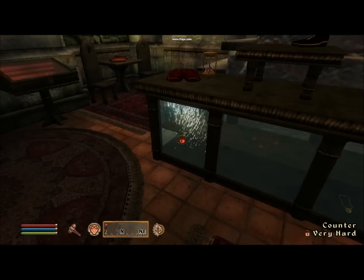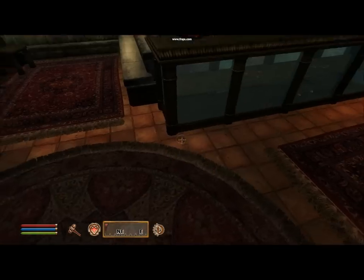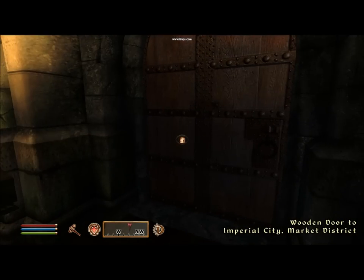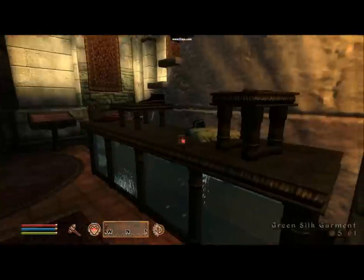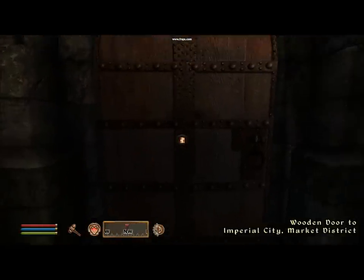Alright, and that just goes to show you it really doesn't matter your security level or how many lockpicks you have, because I got in with one lockpick both inside this door and in a very hard cabinet. Using this strategy will allow you to get into rooms that you usually can't get into because you don't have enough lockpicks or a high enough skill. Thanks for watching and subscribe.